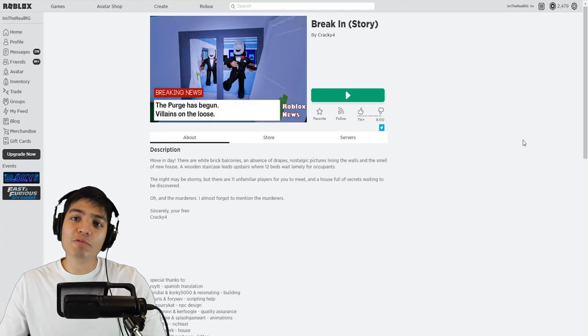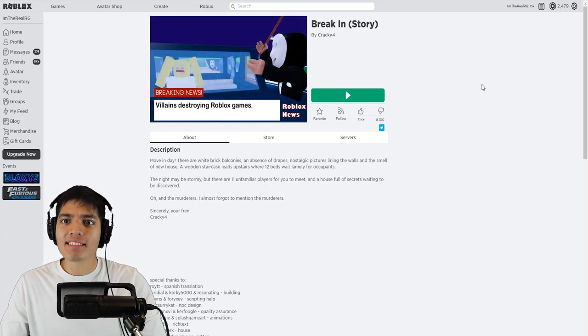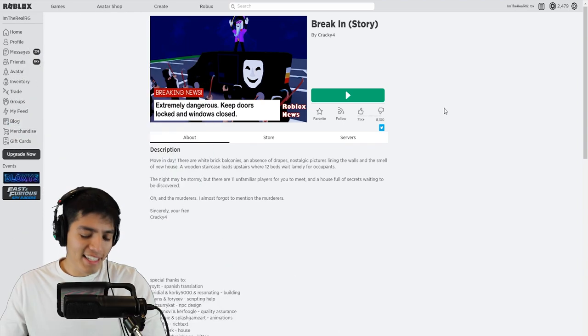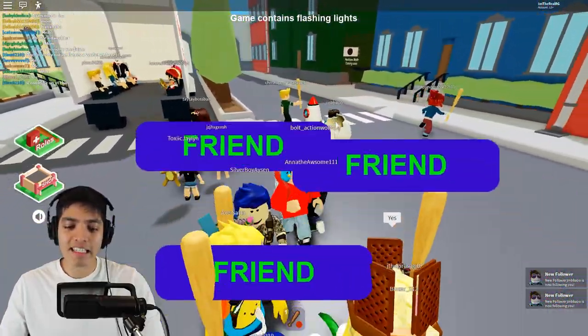Hello humans! Today we are back in Roblox and we're gonna be playing Break In, which is basically a camping game — we haven't played a camping game in so long. Let's read the description: 'Move-in day. There are white brick balconies, absence of drapes, nostalgic pictures lining the walls, and the smell of new house. A wooden staircase leads upstairs where 12 beds wait for occupants. The night may be stormy but there are 11 unfamiliar players to meet and a house full of secrets — oh, and the murderers.' So we're moving into a random house and there's gonna be murderers.